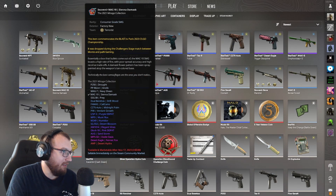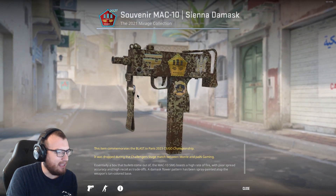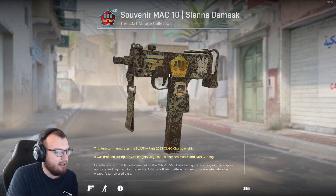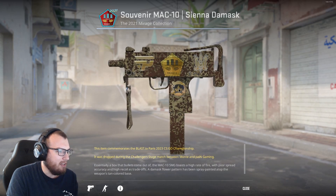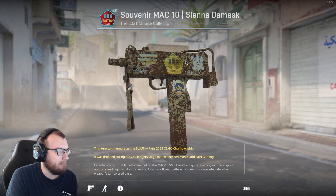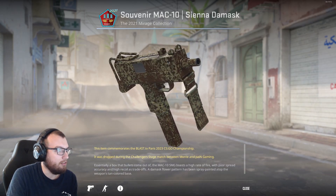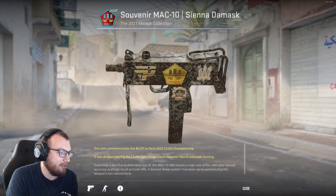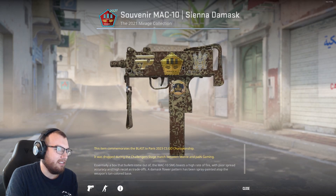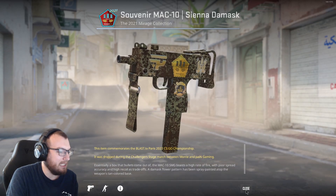We got the MAC-10. This is a factory new Souvenir MAC-10 Sienna Damask. I used to have some kind of apple-named skin that was solid red — I would have preferred to have that. I don't use the MAC-10 a whole lot, and eventually I'll replace this with a stat track. But for now, I mean, it's pretty ugly — I'm not gonna lie. It's got some cool stickers on it though because it's a souvenir, so I just said it was cheap — what the hell, might as well.